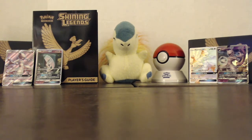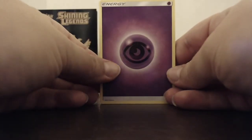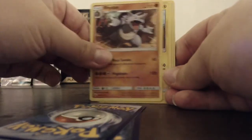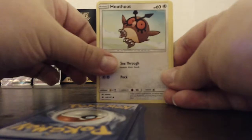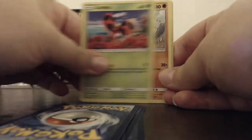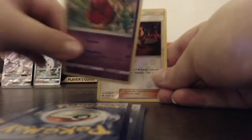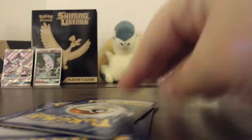Alright, one, two, three to the front, four to the front, because we're in Sun and Moon. If Mitchell's here he'd yell at me. We have Psychic Energy, Bodybuilding Dumbbells, Ride On, Electric Boogie Woogie, Hoot Hoot, Lady, Mudbrae, Horsea, Venipede, Kiawe, and a non-hollow Turtonator. So far, not ideal.